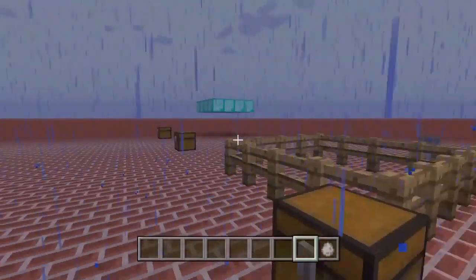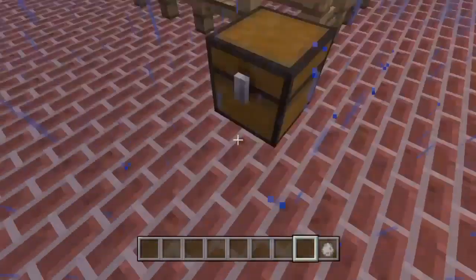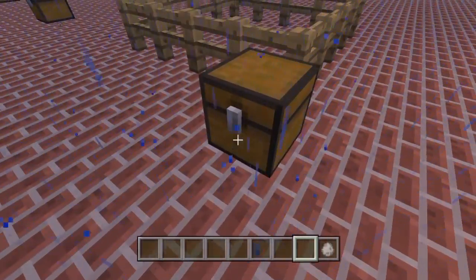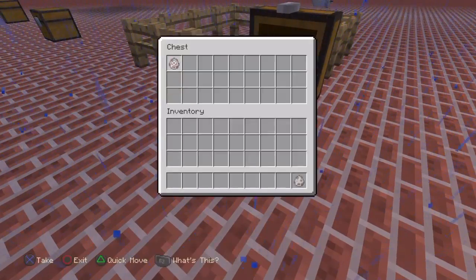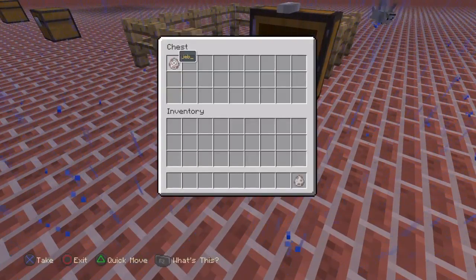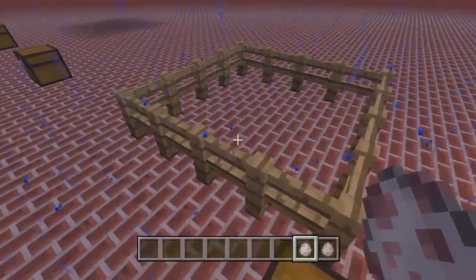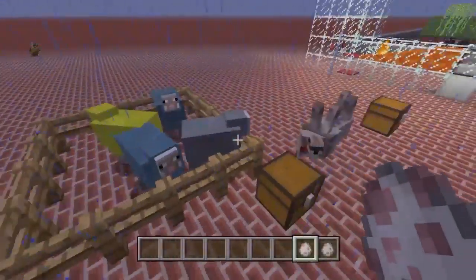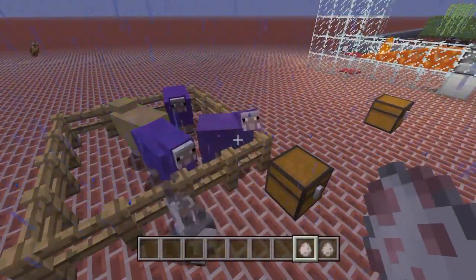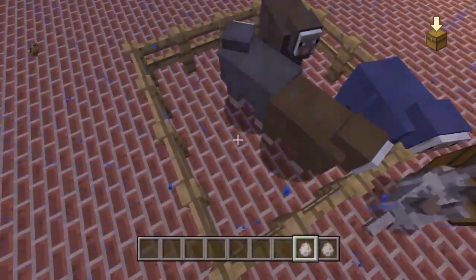Have you ever wanted a rainbow sheep farm? If you're in creative, it will be very easy to get. If you're in survival, it's going to take a bit. Basically, you're going to need to name a sheep 'Jeb_', and when you put it down, it will give a rainbow effect.